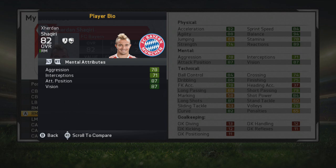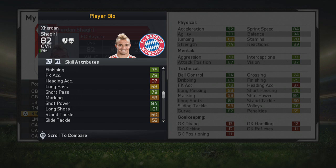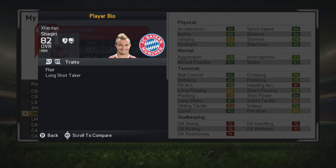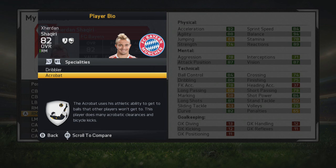Next up we have another Bayern München player — Xherdan Shaqiri, the right mid. 82 stat by this point in career mode. Predictably incredible sprint speed, acceleration, agility, balance and reactions. Good vision, attack position, ball control, dribbling, long shots, curve and shot power — a fairly good player for long-distance shooting. Can play as a right mid, left mid or attacking mid, from Switzerland. 25 years old with high attacking work rate, medium defensive work rate, four-star weak foot, four-star skill moves, with dribbler and acrobat specialities.